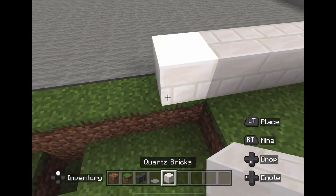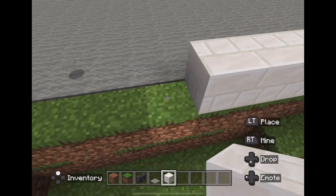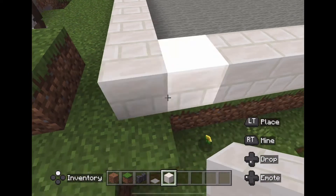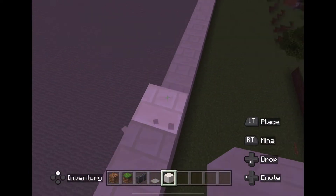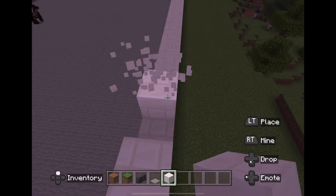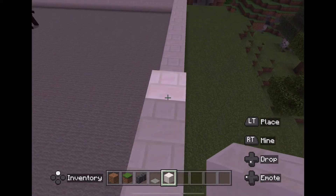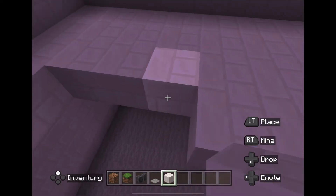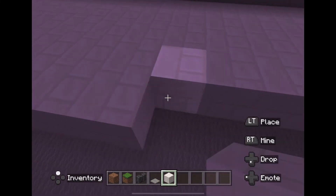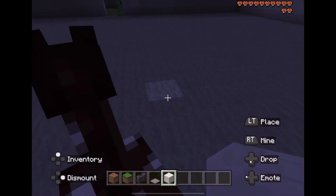If you guys are enjoying this, make sure to watch the upcoming video. This is basically what it looks like so far — I'm making a wall and stacking it up and up to build the house. That horse was there the whole time and I was trying to get it out. Then I started on the second floor, which took a long time because I wanted it to be big.